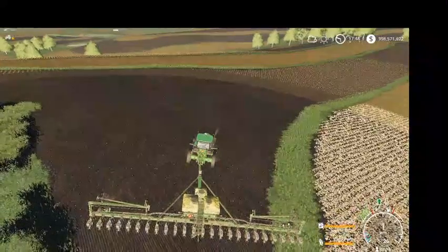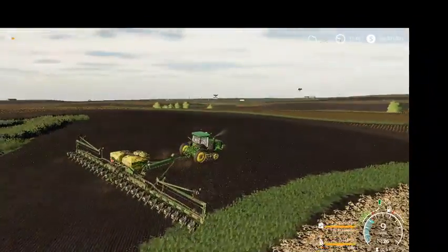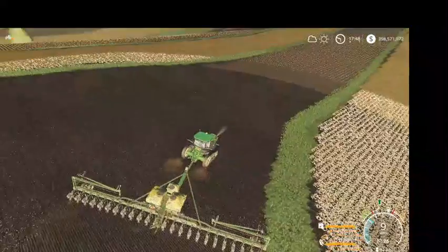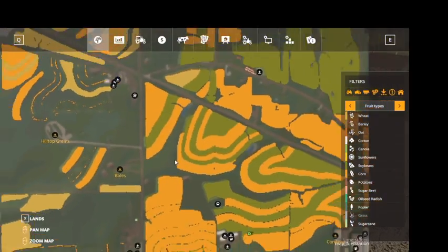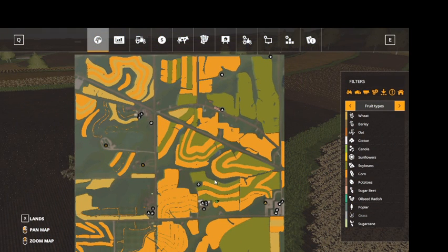Hey everybody, you're watching Farmer Jake's latest. Today I'm planting soybeans on Farming Simulator. All of the green fields are where I'll plant soybeans, and I made a mistake — I'm planting corn. All of the orange is corn.